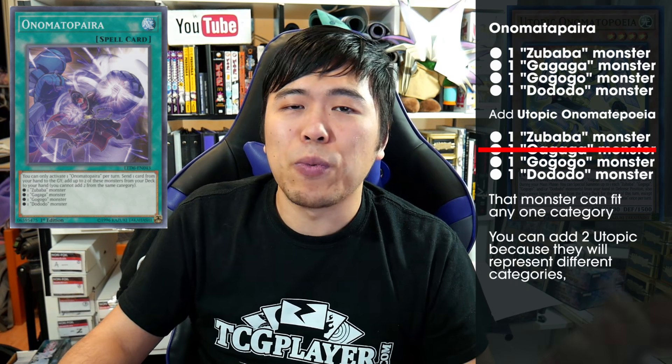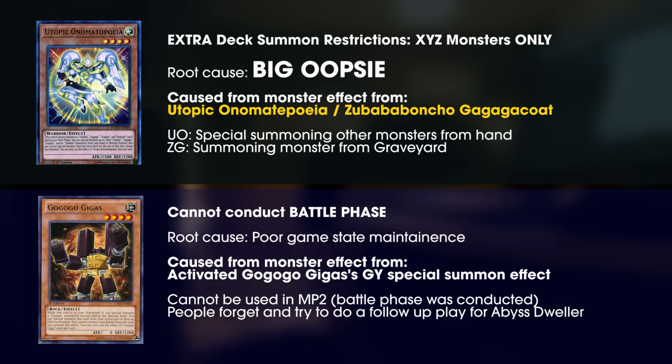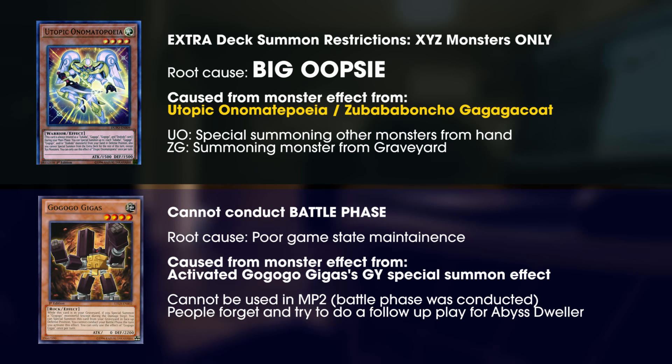That should make sense. Now for the restrictions — the summon-based restrictions are often caused by resolving Utopic Onomatopoeia or Zubaba Poncho. The battle phase restriction is caused by resolving GoGoGo Gigas after it used its effect to summon itself from the graveyard. Avoid locking yourself into Xyz-only play for the rest of the turn when using Utopic Onomatopoeia or Zubaba Poncho. When you summon a bunch of monsters from your hand with Utopic Onomatopoeia, that locks you into Xyz summoning only — you should only be special summoning it through GoGoGo Glove instead. And if you play Zubaba Poncho, don't summon the monster out of the graveyard.